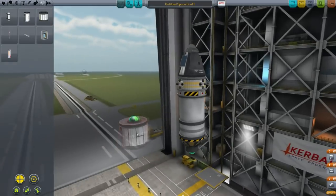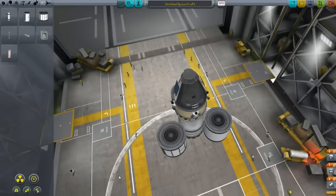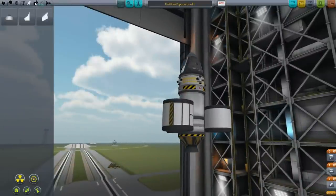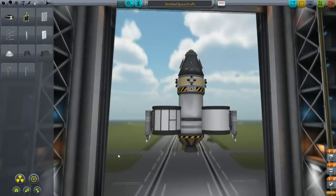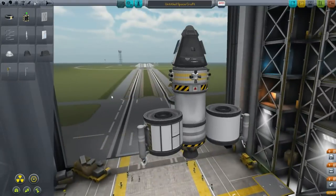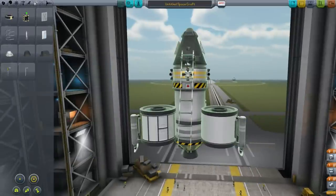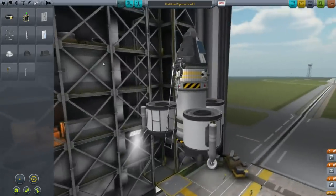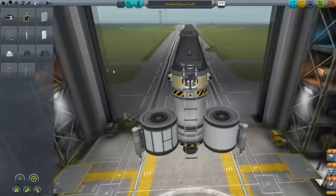Let's start adding the science. I'm going to add three of these science junior experiments, using three-way symmetry to put them around the base. To these I'm going to attach the LT-1 landing struts. If you haven't unlocked any of these things, you should go back and run around Kerbin — there are a lot of places to get more science. We're also going to add a ladder; we only want one, just carefully stuck on and moved out from the side a little.